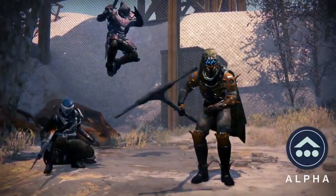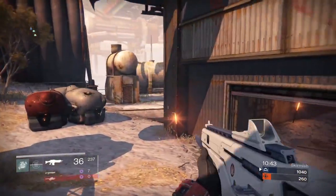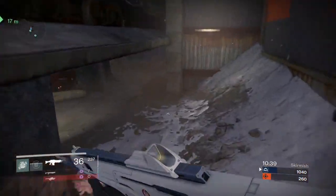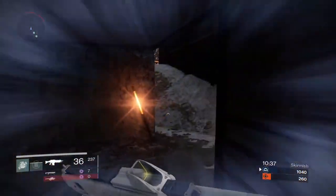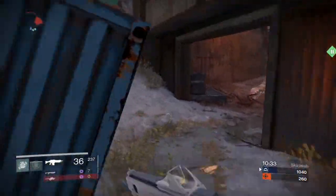This map is available as part of the Crucible PvP mode, unlocked at level 5. Let's take a look at the map itself, designed around the Exodus Blue colony ship that once served us during the Golden Age. It's not doing so hot now, but that's okay, because Guardians stay positive.